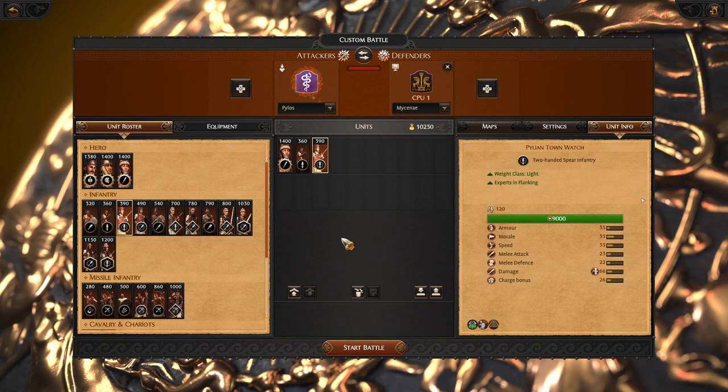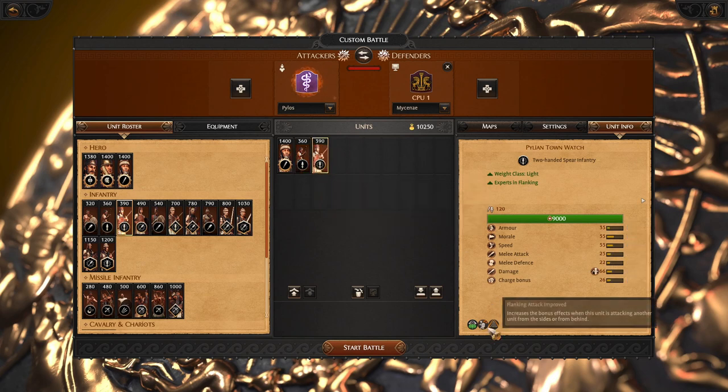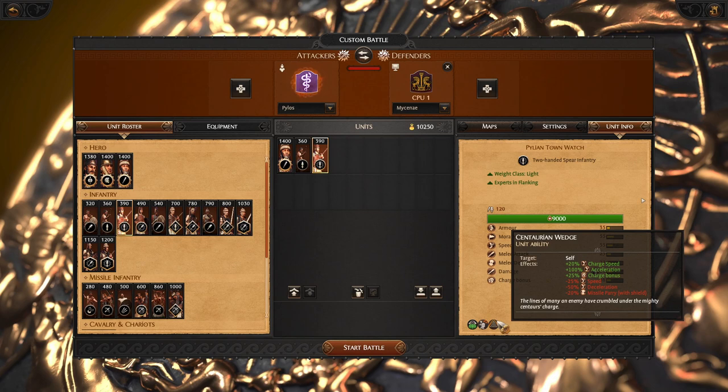There is one new unit of the Pylos roster which is able to replace Young Spears in some roles: the Pylian Townwatch. It is slightly weaker but a slightly better charger and has better flanking, and a new ability — the Cantaurian Wedge — which is perfect for extra charge bonus at the cost of speed. You want to activate it right before the impact.